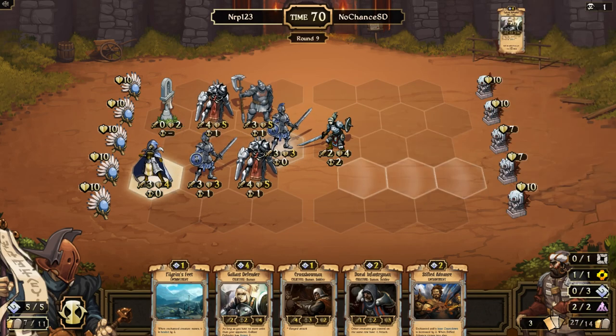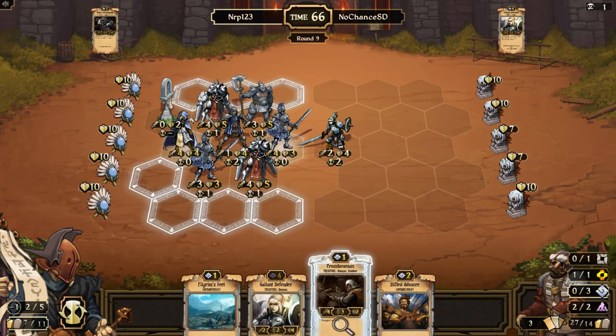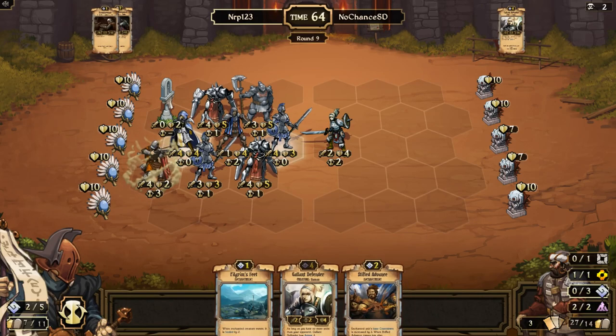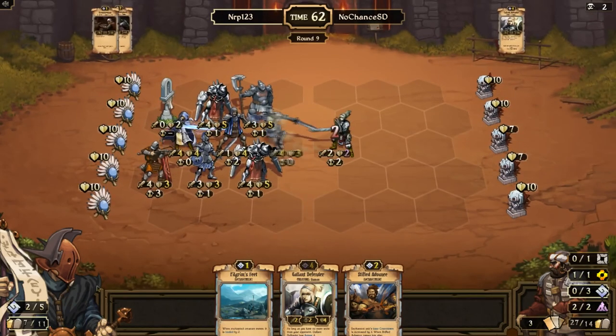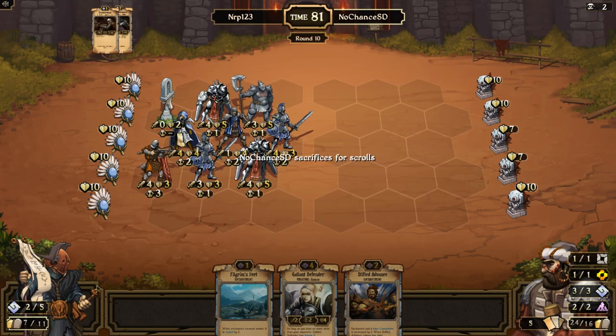We have so many creatures I think we'll be fine. I can take this down because I have a Ducal Infantryman to play. Every turn I have units threatening the entire board — we're just piling it on right now. I'll be able to draw a scroll from the Night Scholar coming up. Crossing my fingers for a five-win Judgment run here.